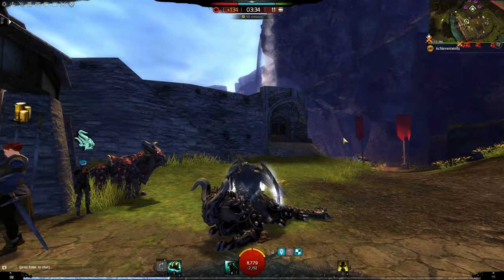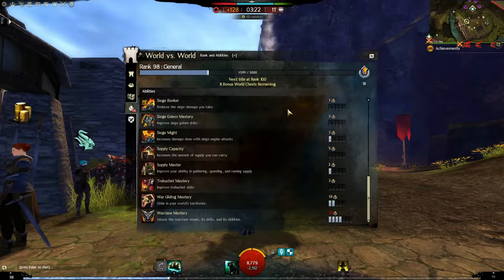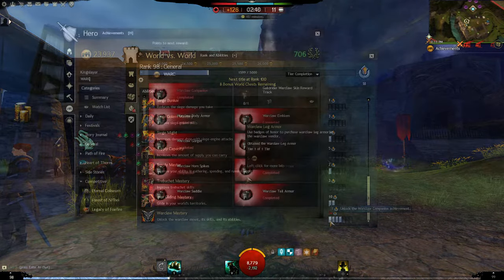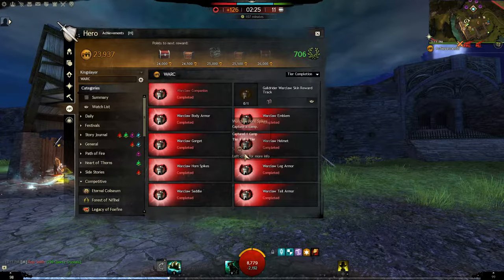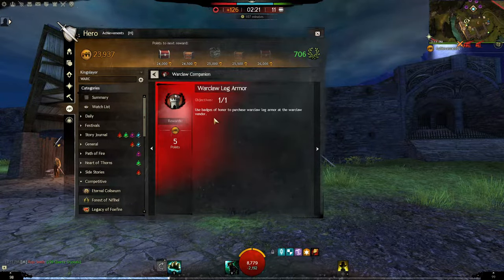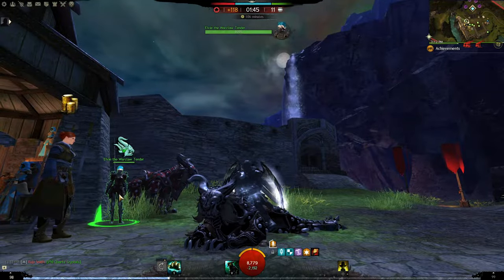Unlocking the Warclaw is relatively easy and cheap. First, spend one WvW ability point on the Warclaw Emblem. Then complete a few easy achievements by capturing different types of objectives, spending World vs World Skirmish Claim Tickets and Badges of Honor, looting an item from guards, and completing the WvW Warclaw reward track. After all that, you can buy this mount from Elvid the Warclaw Tender for 8 gold coins.